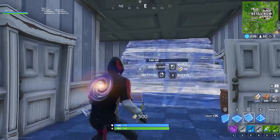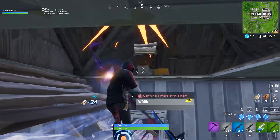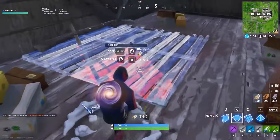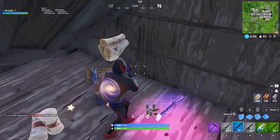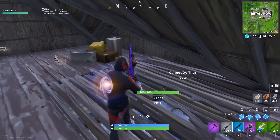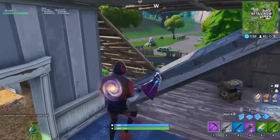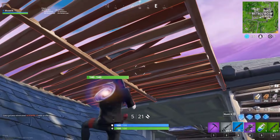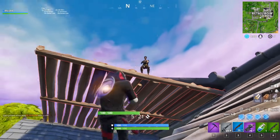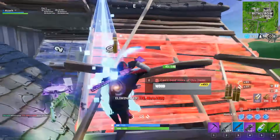We got the blue pump. Let's get in the roof here — there's another chest, and we've also got another person on the house. Give me that loot. Purple SMG — we are looking stacked right now. Where is this guy? Up on the roof? Do you know who I am? Do you know how expensive this loadout is? Get off my building. Thank you. TTV, by the way — just embarrassing yourself.